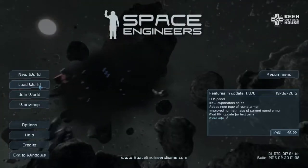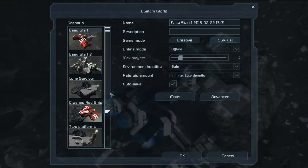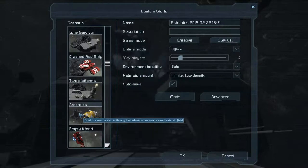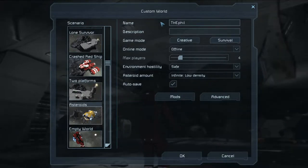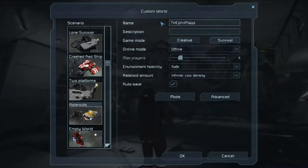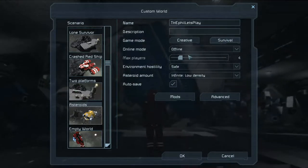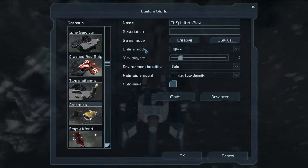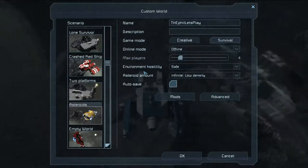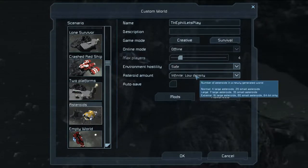Welcome to Space Engineers. Let's start off making a new world. We're going to do a custom using the asteroids version. We're going to make sure it's survival mode. We've got offline mode, don't need players. We're gonna keep it safe just so we can have solar panels and cool stuff.